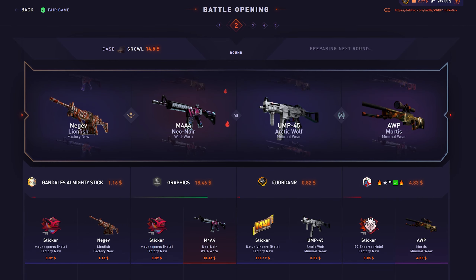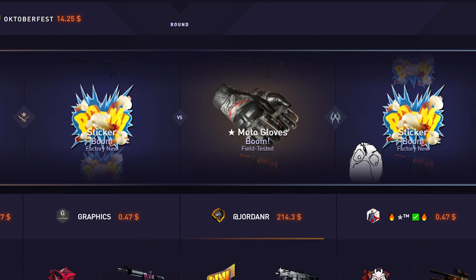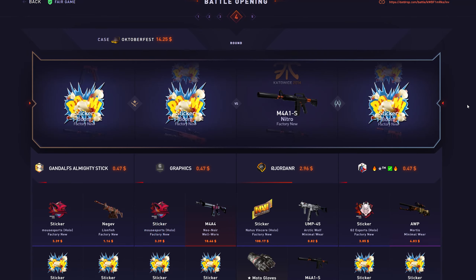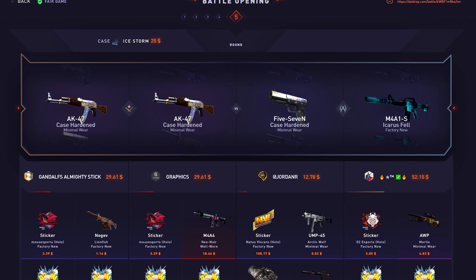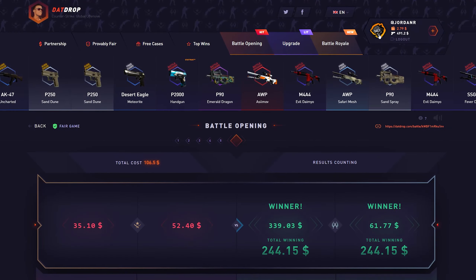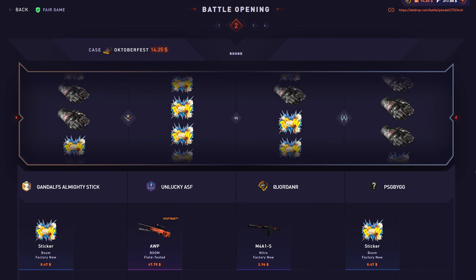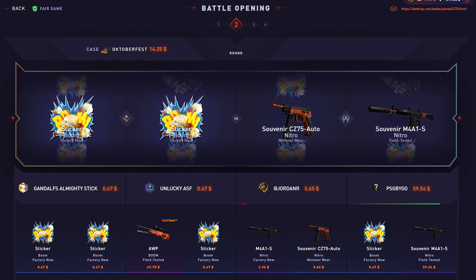Okay come on — I really need a dub here. That's a good start, pretty good lead. Growl case is not paying... Oktoberfest — okay, gloves! Let's go, 214! I'm carrying so hard right now, I'm actually carrying — you're welcome teammate! Nice, that's a good win, let's go — 244. We're back up to where I started.